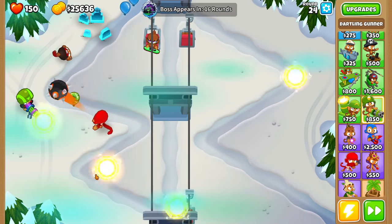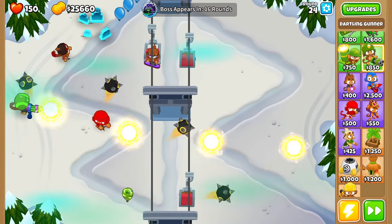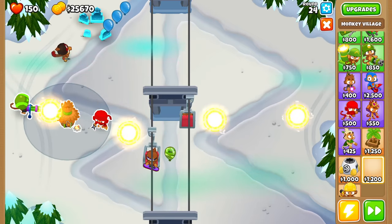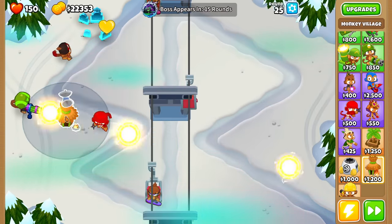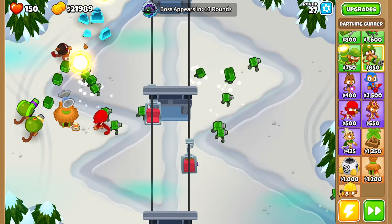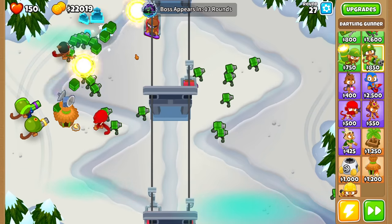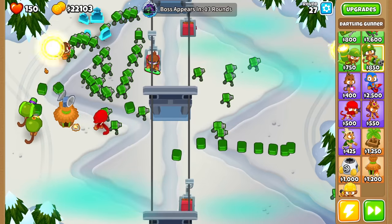Oh my God. Do we have Camo Detection? Oh no - we can't detect the Camo. What we're going to do is get a Village. We have to get a Village. Let's get the Village and get the Radar Scanner. Oh, I think I just found something even more OP than the Sun God - look at this. I can aim wherever I want to. I could literally draw with these Sentries. This is so funny.